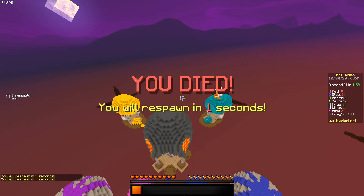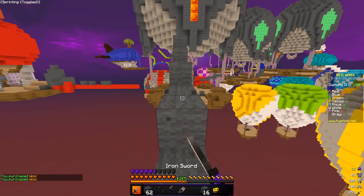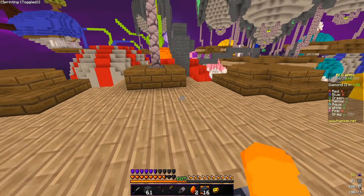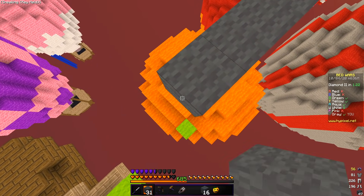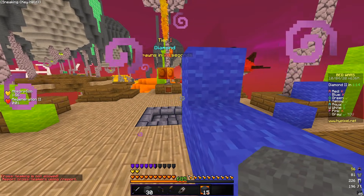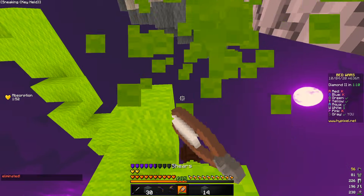I really like thin swords so the sword's cool and the shading on it is pretty nice. This pack isn't even that high res but it feels so high res, I don't even know why. The diamond blocks have a little — what is that, a crest?